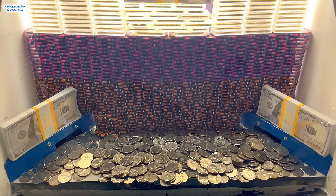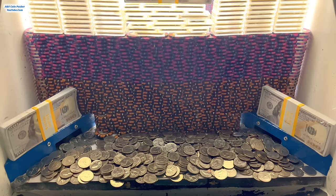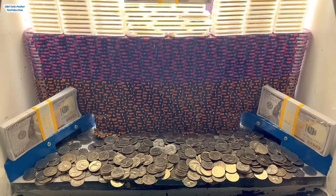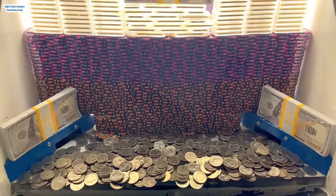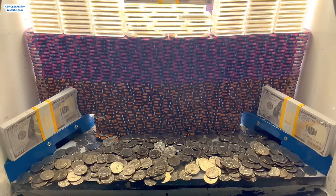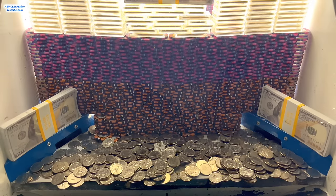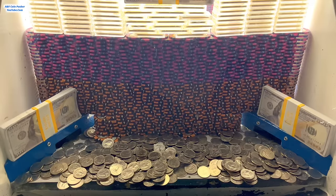They also got two more stacks of $100 bills on the edges of the blue shelves up front so we might be able to win those later on. They also got a humongous tower of gold on the pusher back there — it's enormously tall. I'm assuming once that big tower falls down it's going to completely demolish this great big wall up front. And they've also got looks like three of the dollar sign money Mr. Bags in there today.